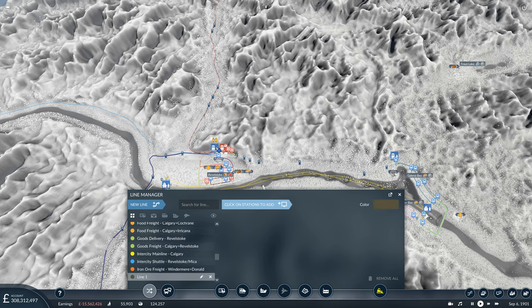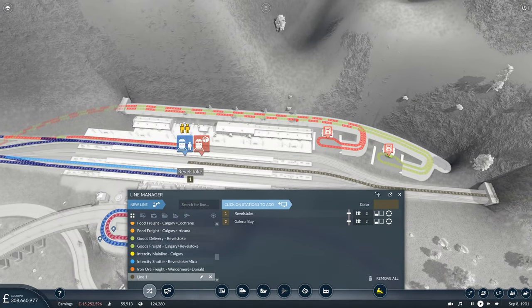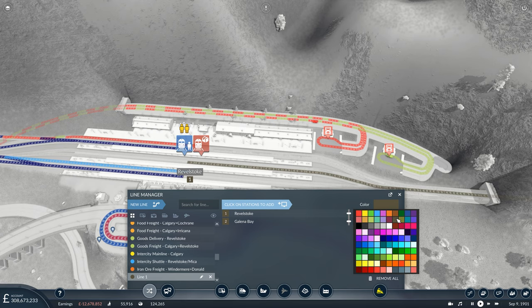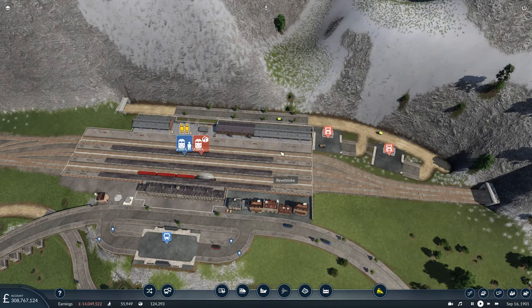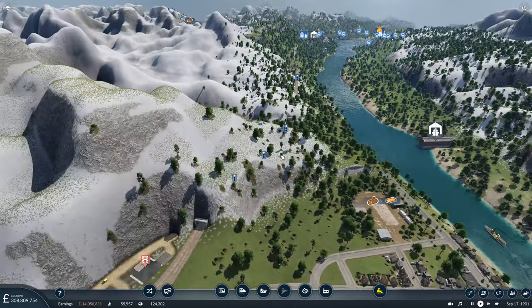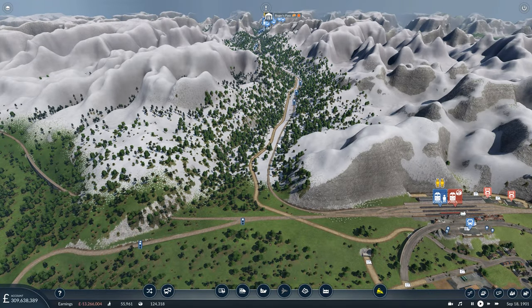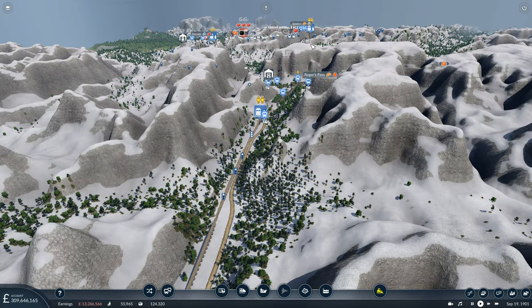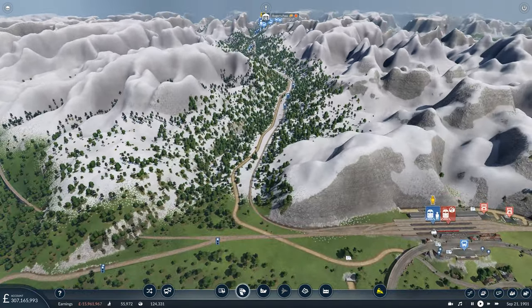In the meantime, what we want to do now is get a line set up from Galena Bay to Revelstoke. In terms of line colours, we want something quite contrasting so it stands out — perhaps a yellow. Intercity shuttle — I can see it there, Revelstoke-Mica. That's our connection line set up to Galena Bay. Now we are going to want a train for that as well. I think I'll actually get a depot in this area so we're not sending trains all the way from Golden through Rogers Pass down into this area of the network.